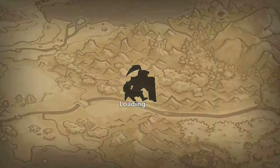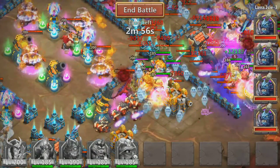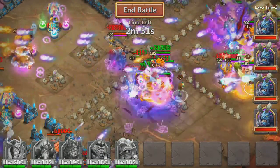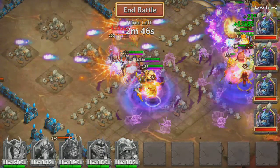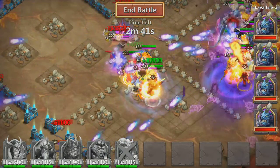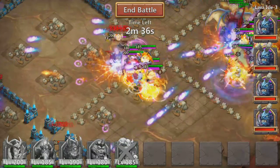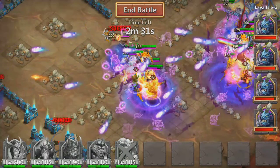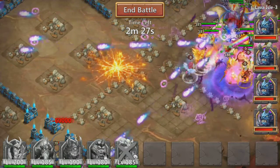It didn't really decrease the time to take down Lava 3 — we're still ending with about 10 to 30 seconds left on the clock. But here's a nice run where everybody got stunned, and there's that stun on the boss again. He does pretty well on a Lava team, at least for the tank position — for a tank, he's not bad.